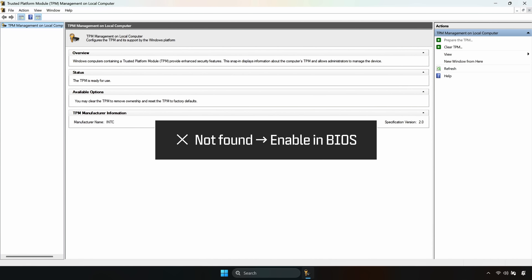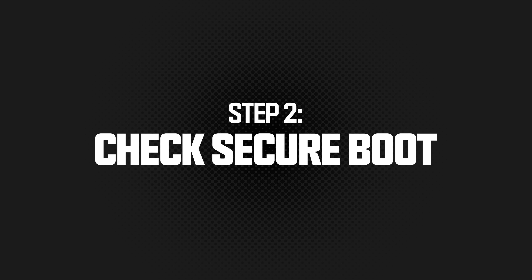If it says 'Compatible TPM cannot be found,' you'll need to enable it in your BIOS. Next, let's check your Secure Boot status.